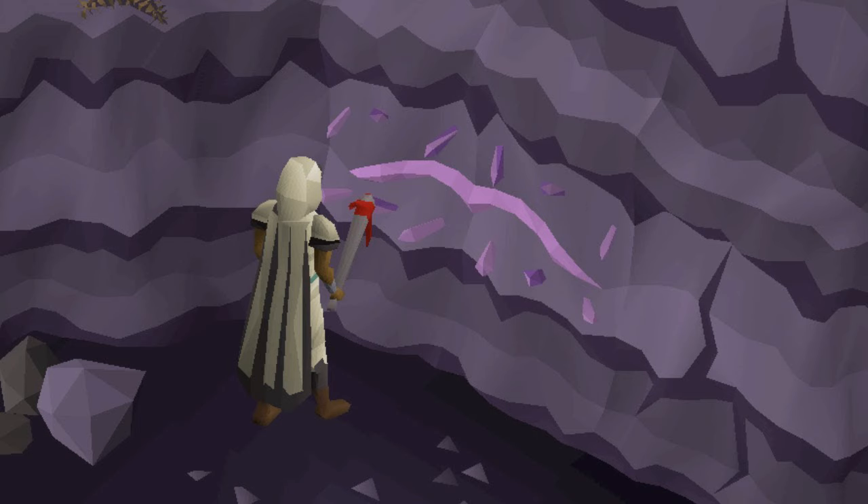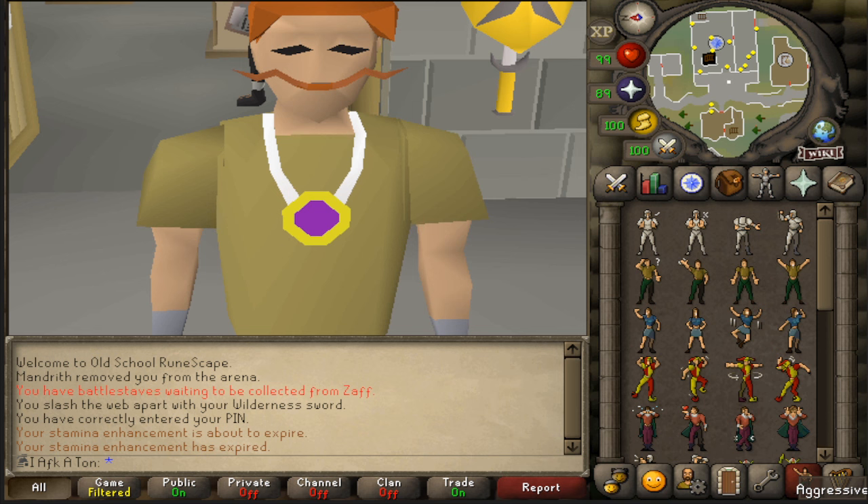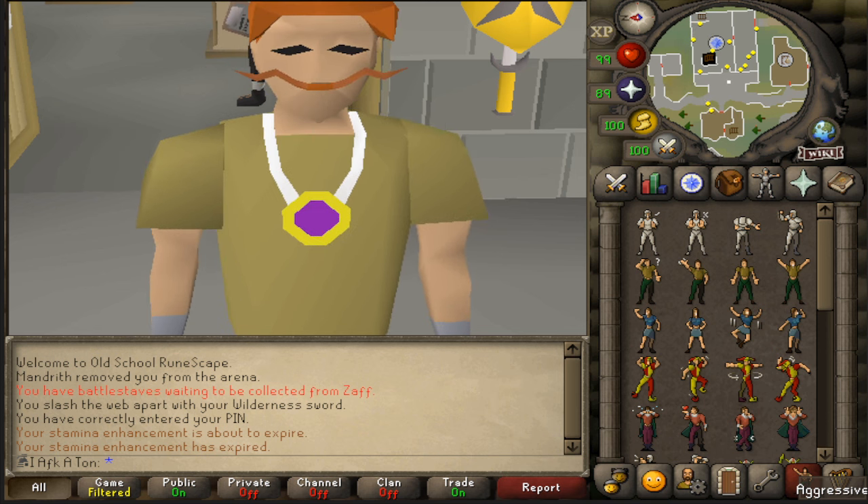We'll start with Ancient Relics since this is small and obtainable by free-to-play players. As long as you've done the quest Beneath Ice Mountain you'll have access to the Baronite Mines in the northwest of the city. By mining the Baronite you'll have a 1 in 350 chance of getting the different ancient pieces — each one individually is 1 in 350, so they're not all that rare. Once you've achieved all five of these Baronite pieces you can go and turn them in.